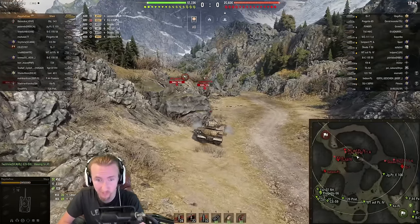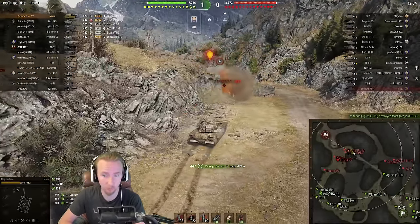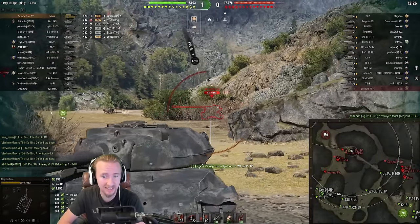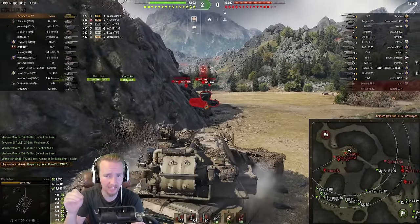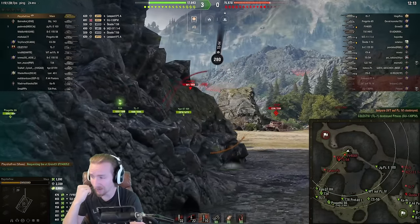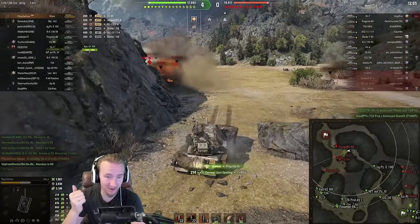Sometimes when I play the Maus, especially on my free-to-play account but also on my main account, I just play for fun. If I spawn on Prokhorovka, I tell the team I'm pushing the one and two line, and by gosh, I push the one and two line. Sometimes even on Malinovka I'm going to push over the field, because the Maus isn't a tank you should always take too seriously — not saying you should go in and die and ruin the game for your team.